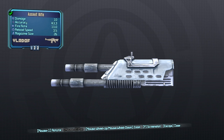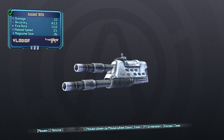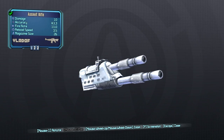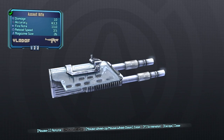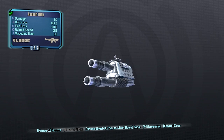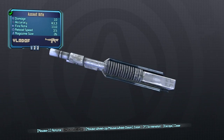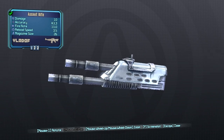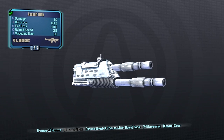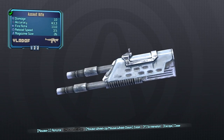We have the first Vladof barrel. Vladof is the only one that makes two barrels in the same weapon type. The first one is the non-spinny gun version. This one will give you fire rate and magazine size, however it will increase your recoil and reduce your accuracy. Overall I prefer the first one over the spinny gun because the accuracy loss from the spinny gun is pretty significant.